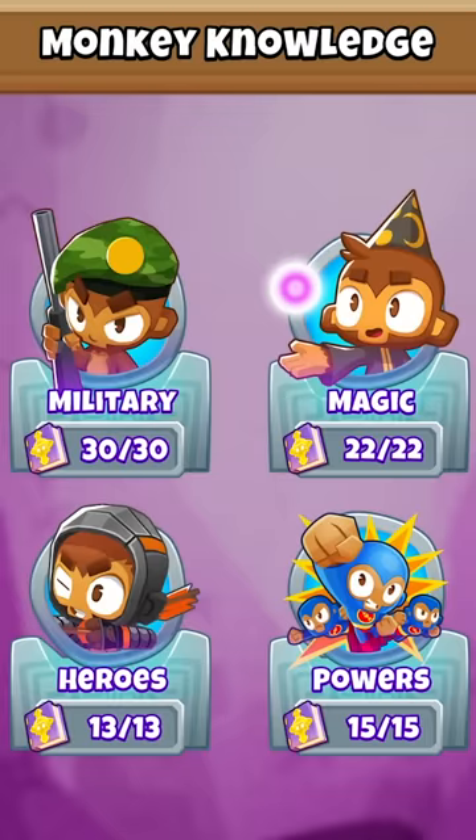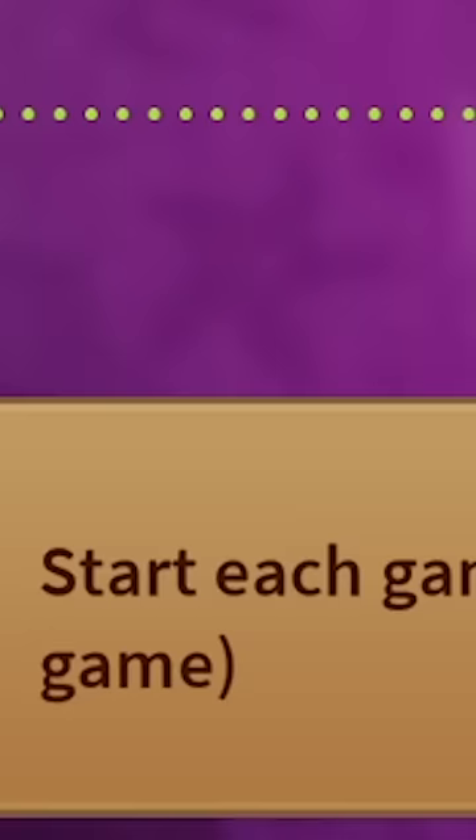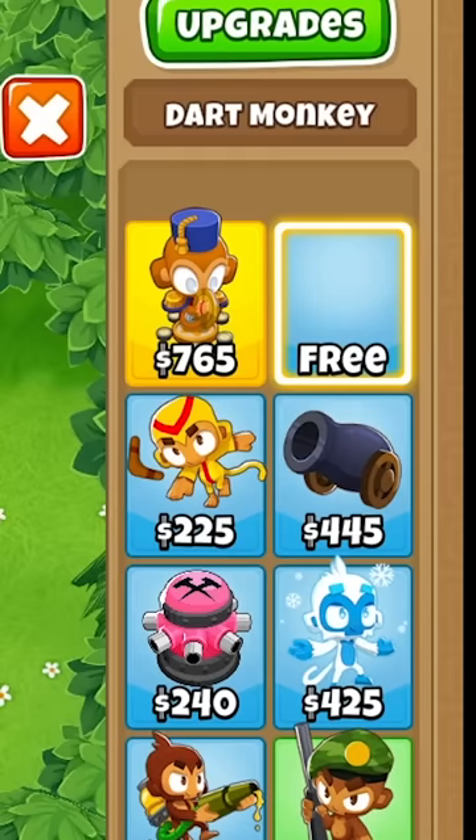The most powerful monkey knowledge has to be the free dart monkey. That's right, everyone — start each game with one free dart monkey. It's insane. Just slap that boy down and you're good to go. This is absolutely crucial when playing Bloons Tower Defense. Get yourself a free dart monkey today, everybody.